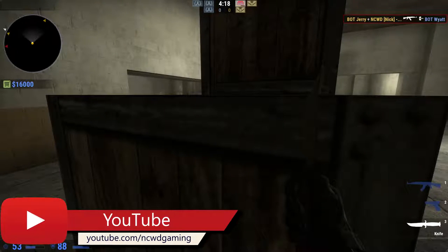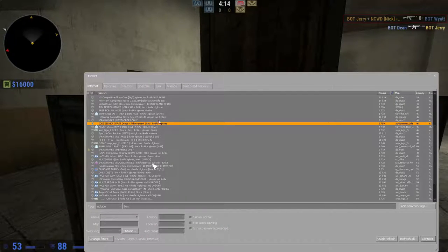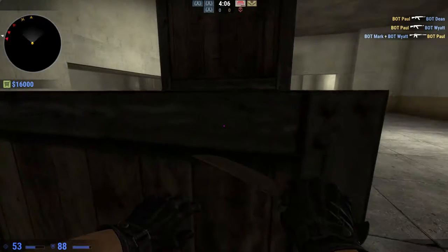First thing you're going to want to do is go into your server. Search for an idle server — fast drops, achievement, whatever — but we're looking for WS, knife, and gloves. Look for one that has zero people so you don't get interrupted.